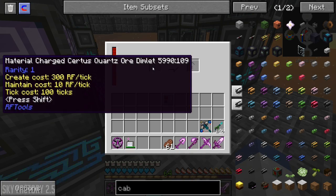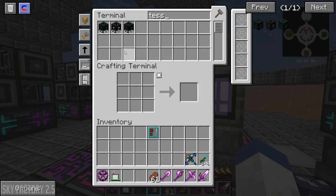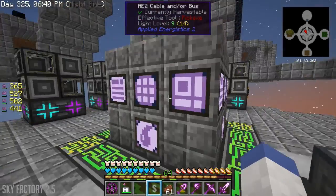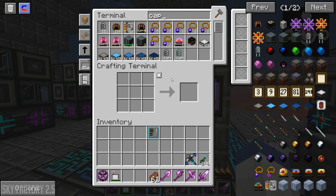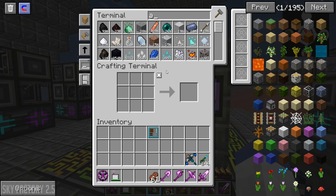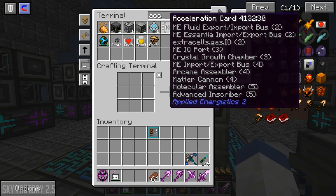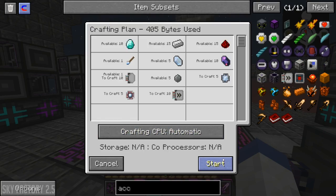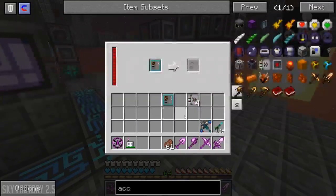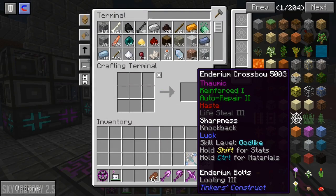We're still charging. We're also getting power - do I have a tesseract? Let me craft another one. I want an acceleration card, not a capacity card. I only made one - let me just make like 10 of them. There we go. Is our tesseract finished?